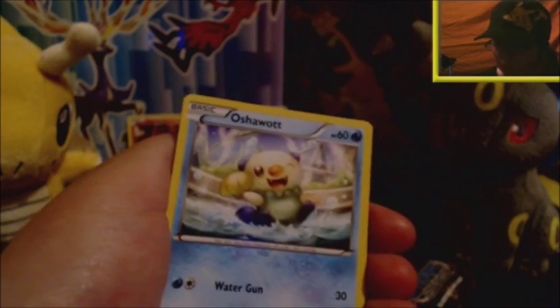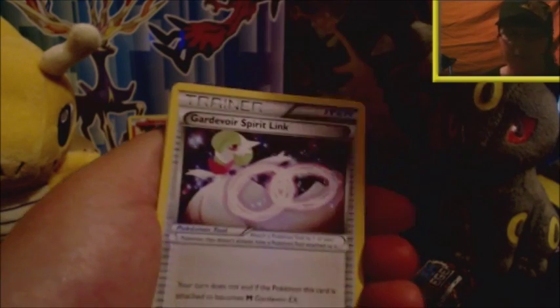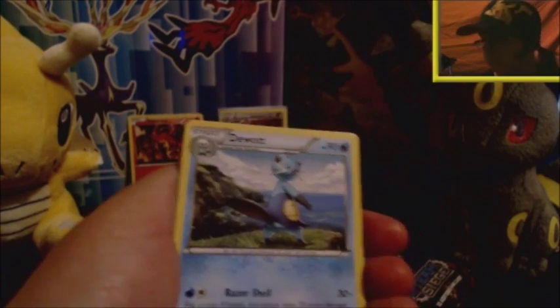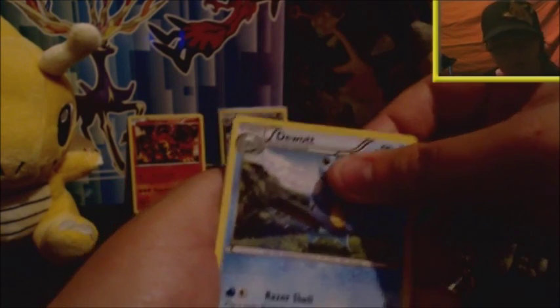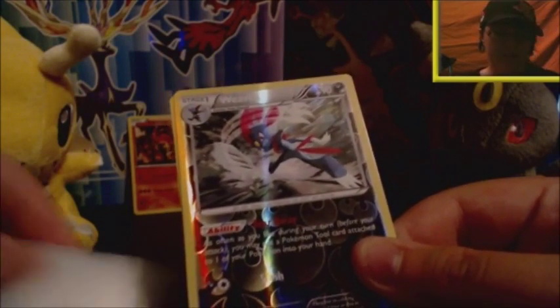This is pack 5 — I think we're just over halfway through this opening. The best card we've pulled so far is the Bisharp holo, which isn't overly great, but it can only get better. There's a reverse holo Weavile rare here — sleeve that up and put it in the back.